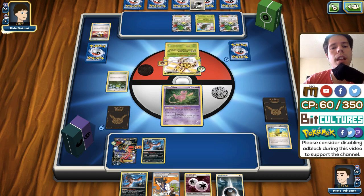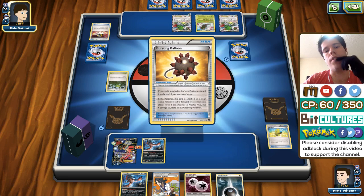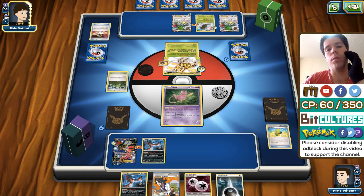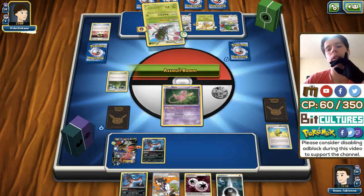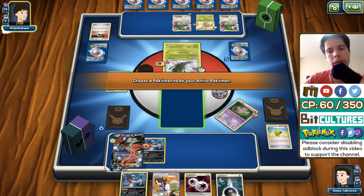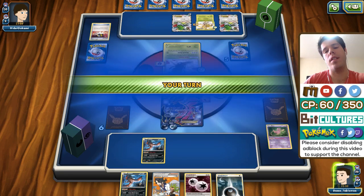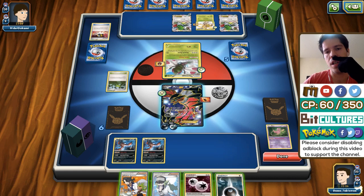I can attach an energy there, play Trainer's Mail and find a Ninja Boy and a Parallel City. I'm going to keep the Ninja Boy and Ultra Ball away the Darkness and the Ninja Boy to find the other Yveltal EX, since I don't think Fright Night will be too useful here. Actually my opponent is definitely going to use Shaymin, and if it's Yanmega Break Vespiquen he'll have a high Shaymin count too — odds are he'll play at least one down. No Max Elixirs just yet.